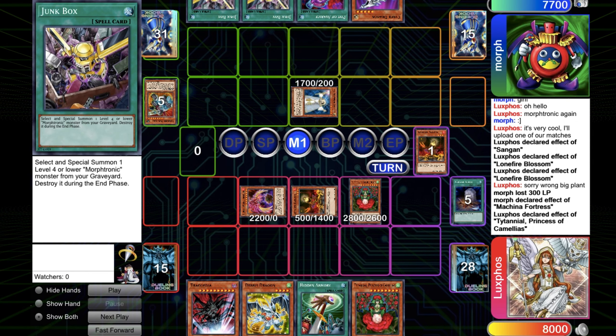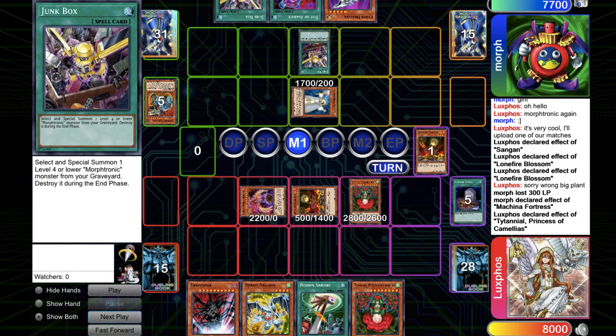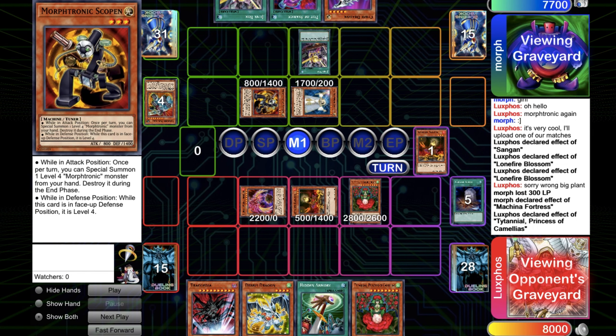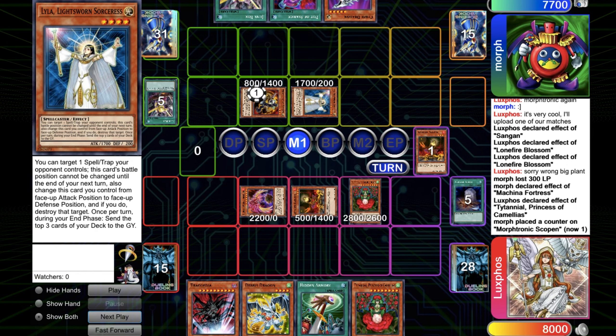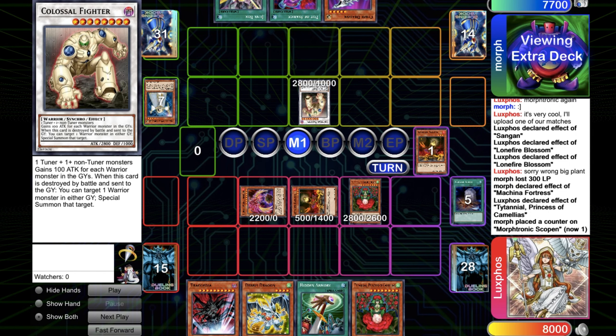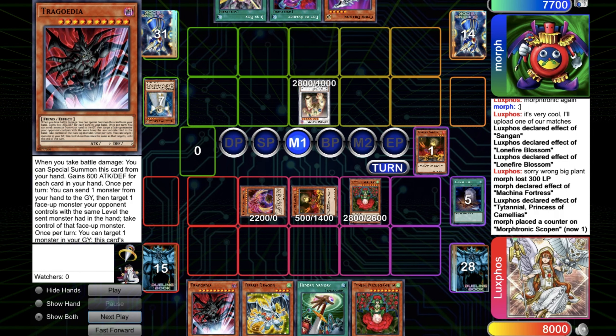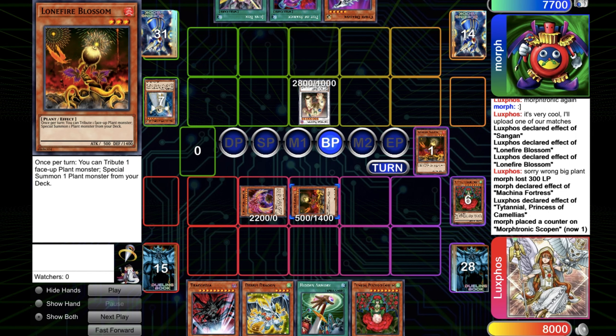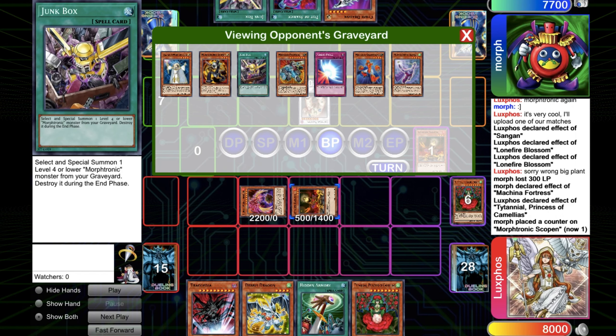And you see this hand. The Junk Box is just a monster rebound for a level four or lower Morphotronic, and you see how it comes up. That's why I should have cleared the Lyla. You can go for Junk Box and special summon the Morphotronic Scopin. It's a Tuner and it's level three, and he gets the Lyla as a level four. But Scopin is level four in defense position, so he can make a Synchro Ace and gets the Colossal Fighter, which is much better than any level seven Synchro. Then he can crash into Titanial and get back the Colossal Fighter, then kill the Lanfire.